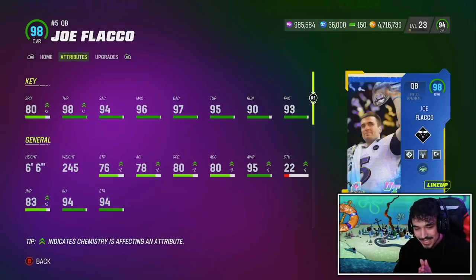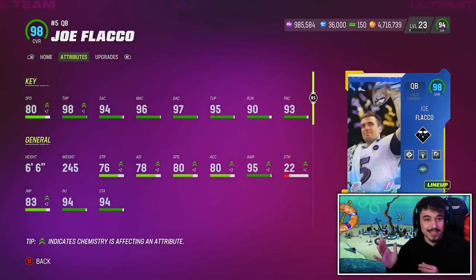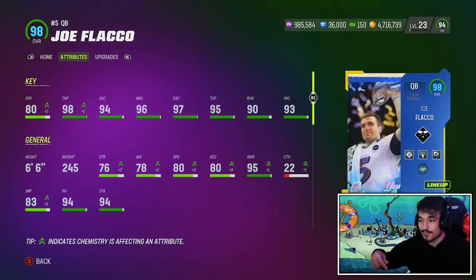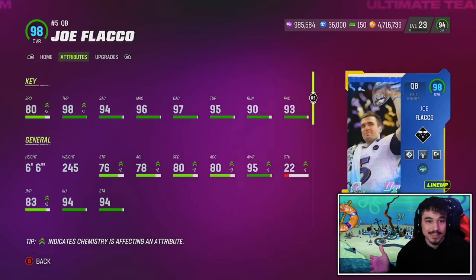What's going on guys? Today we are looking at the brand new limited time legend Joe Flacco. I know Brady came out today, but if Brady didn't come out today there'd be a lot more hype around this card. I'm actually happy that Brady's out right now in packs because Flacco's price is way down — everyone's trying to pull Brady and they don't really care about Flacco. But you should care about this Flacco card.